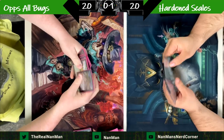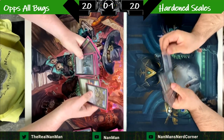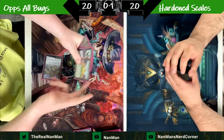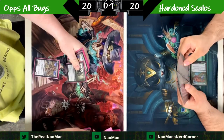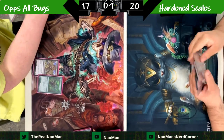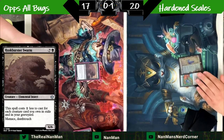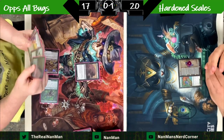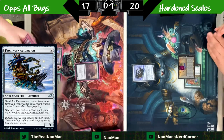Another mulligan. Looks like double Inkmoth Nexus here for the Hardened Scales player. A Recross the Paths is in hand — put that on the bottom. When you have Serum Powder, you get essentially free mulligans. Now taking a regular mulligan. Both players playing some lands — that's the Bridgeworks Battle entering tapped — and an immediate Husk Buster Swarm coming out. Not turn one, but turn two is still pretty good. When it costs eight mana and you're dropping it on turn two, it's pretty scary.